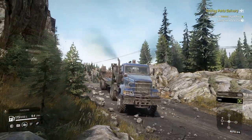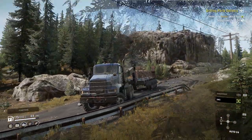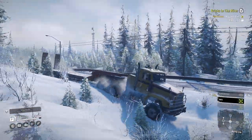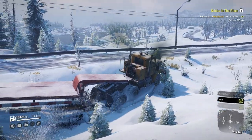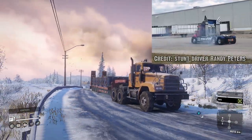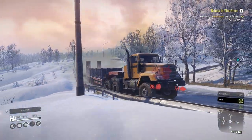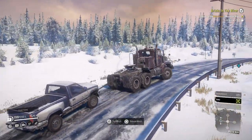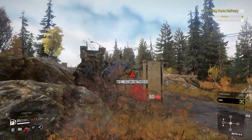Now to the part that I'm sure everyone who's actually driven this truck in-game has been waiting for — the handling. To sum it up in two words: it's bad. This truck seems to suffer from a combination of understeer and oversteer simultaneously. It either doesn't turn at all, or you're attempting to be the next Randy Peters. This turning issue is heavily compounded by the fact this truck has a surprising top speed for something in the off-road class. It absolutely flies on the icy roads of Alaska and the back roads of Michigan. But we all know how speed with no turning ends up.